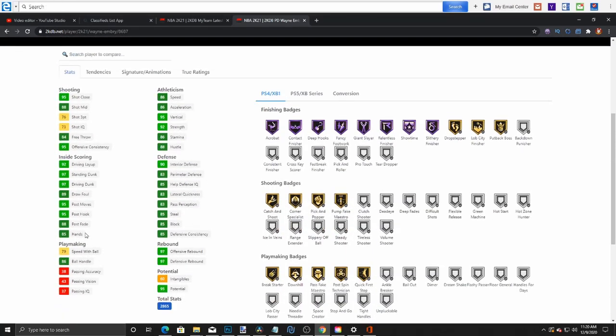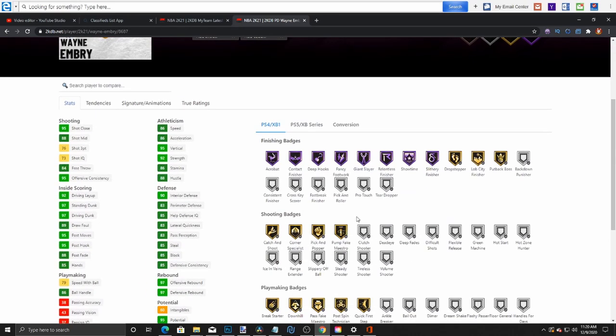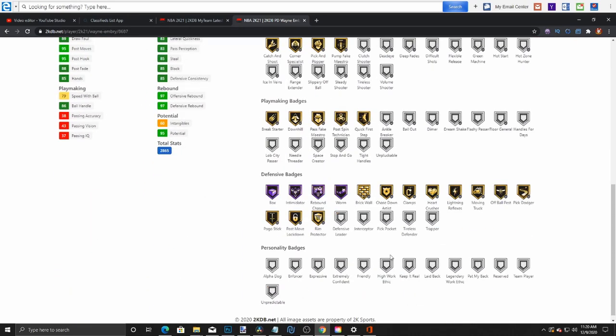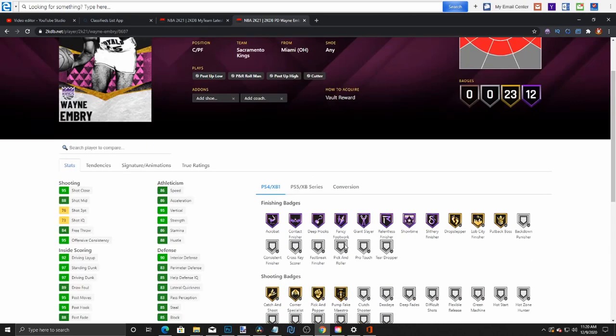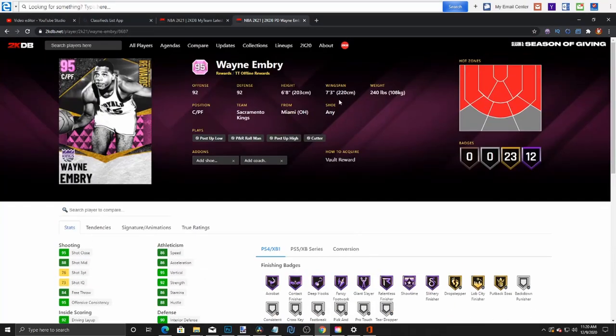2K is doing a great job with free cards honestly. The chances of actually getting him are probably very low, but look at his defense too — this is literally Blake Griffin-level, this is crazy. Look at his defensive badges, this card is absolutely insane. He's got a 7'3" wingspan, so he's very long.